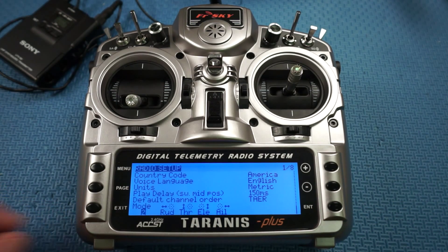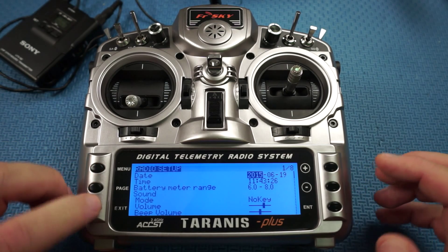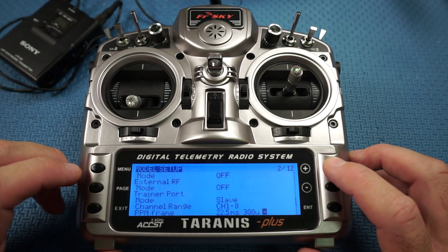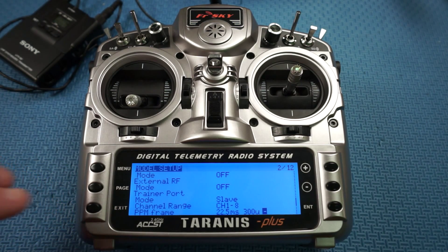We're just going to go back to the main menu again, then hold this down and click it twice to get into this 12-page menu. On the second page you can see I've got the mode set to Slave and I'm just using channel range one to eight.